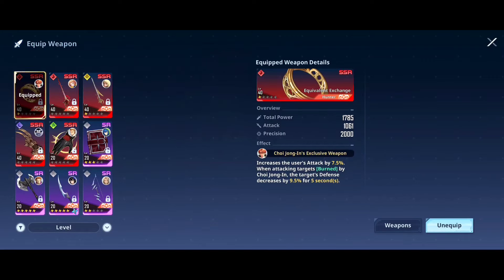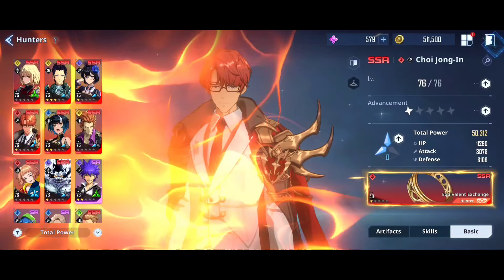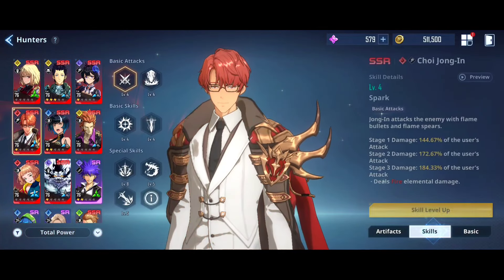Talking about his weapon — everyone got his weapon for free in early access, and it's now added to the regular banner. We're not sure if there will be a rerun for Choi Jong-In, but if there is, players will likely get his weapon free again. The weapon increases the user's attack by 7.5%, and when attacking a target burned by Choi Jong-In, the target's defense is decreased by 9.5%. This is almost always applied, making it a really good weapon.